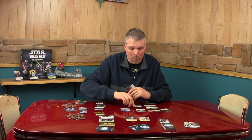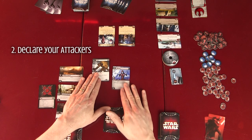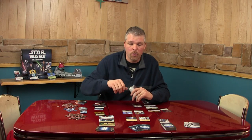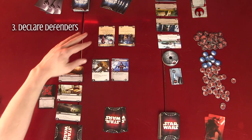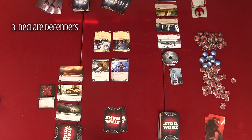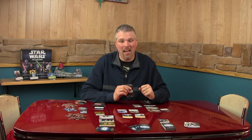Step two: I declare who I'm attacking with — my Rancor Monster and Nightsister. Then my defender has the option to declare who he's going to defend with. He doesn't have to defend, but in this case he takes Han Solo and the Twi'lek Smuggler. So everyone's in this battle. Now this part of the turn is very strategic and fun — it's called the edge battle. It's a strategic way to decide what cards to keep in hand and what to sacrifice to get the edge and hopefully win.